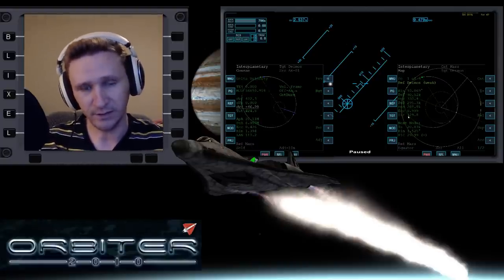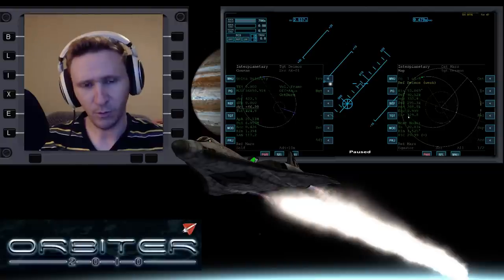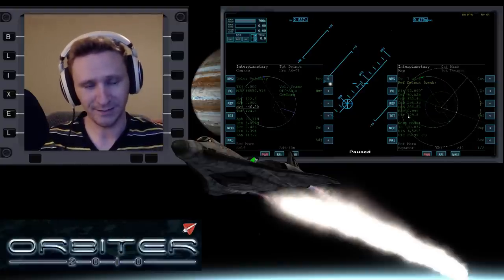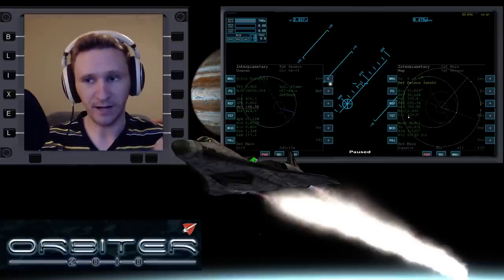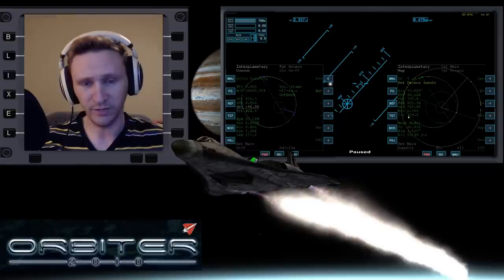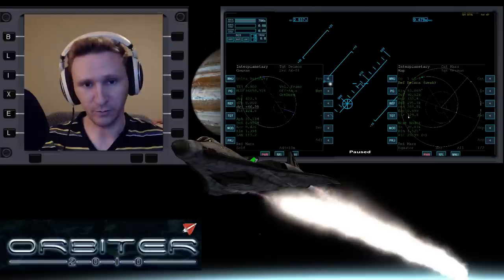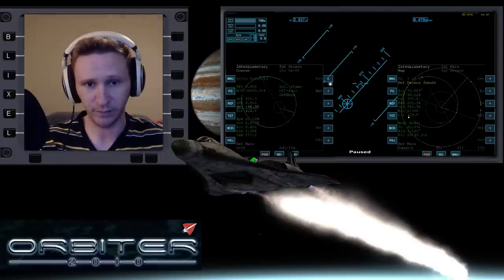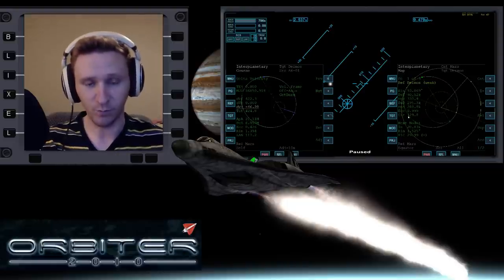I ran into a little bit of trouble in the last video getting IMFD set up. There's an issue where it doesn't work quite the way I'm used to when you're on a body that has a gravitational influence that's basically nothing or very low. What ends up happening is that IMFD realizes that the body you're orbiting — in this case Mars — has more of an influence than the body you're actually on, which in that case was Phobos.